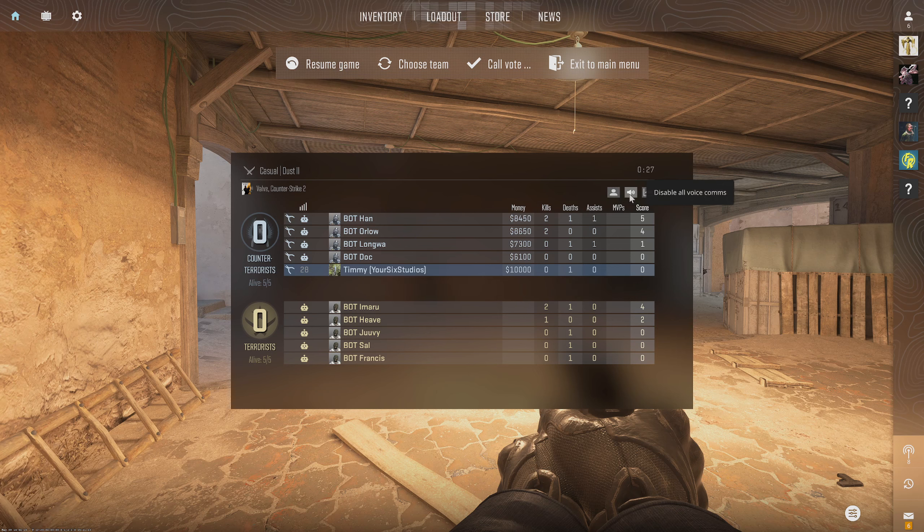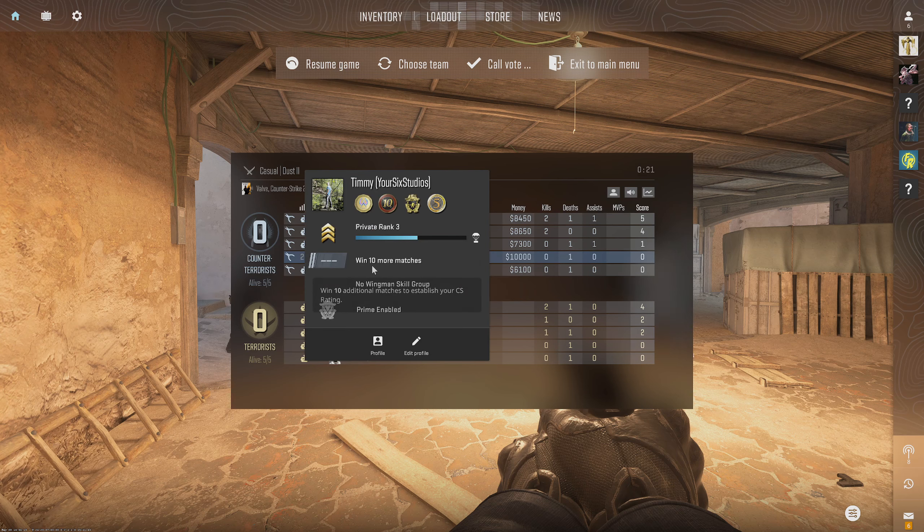I'm just in a casual match right now, but we have the option to disable all voice comms right here — this will disable them for everyone. Otherwise, you can choose an individual name and mute them there.